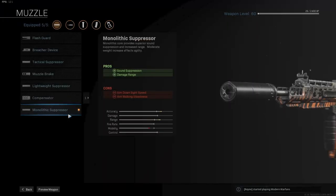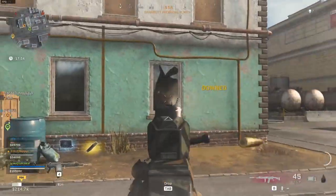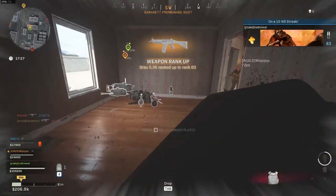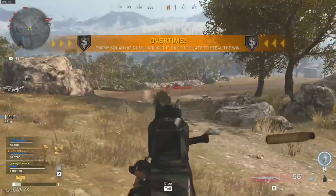First of all, big surprise — I'm starting with the Monolithic Suppressor, and if you have been playing Warzone for a while now, you should know by now this is the best muzzle attachment for any AR. It hides you from the minimap while shooting and improves the damage range. The Grau already has great range but with the Monolithic Suppressor it will become a long-range beast.